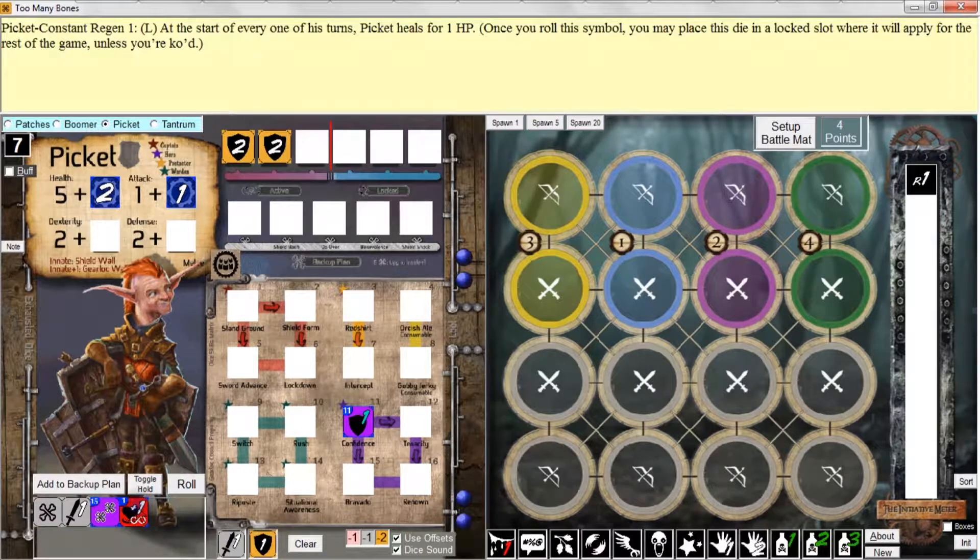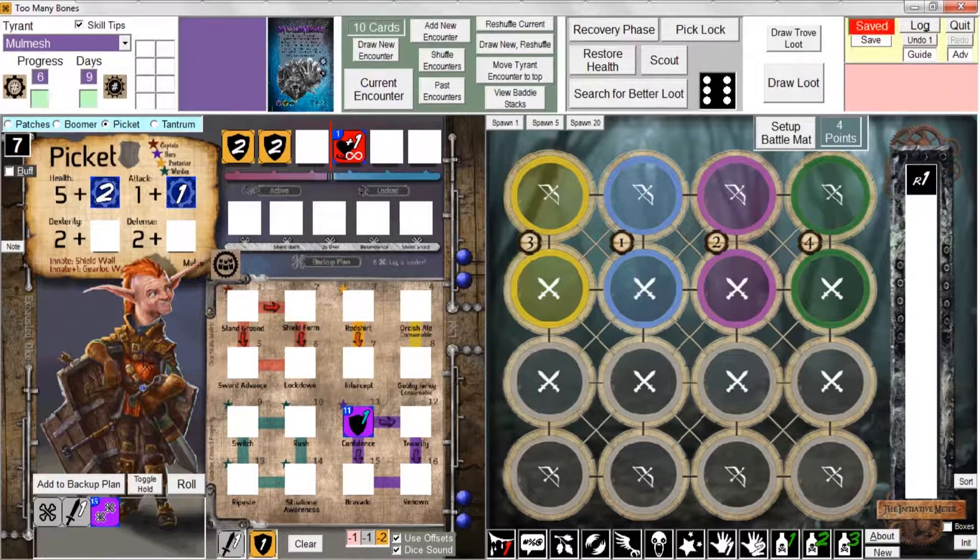We also got a constant regen, so I'll put that in a lock slot. Now I have three bones. The easiest way to deal with bones — you can drag dice to backup plan slots, but it's much easier to just click "Add to Backup Plan." Maybe I didn't want this; maybe I wanted to reuse the Bravado die and hope for a better result next turn. In that case I could drag it to the prep area, back to the player mat, and then add the single bone. But for demonstration purposes I'll bring it back to the dexterity slot and add all three bones to the backup plan.